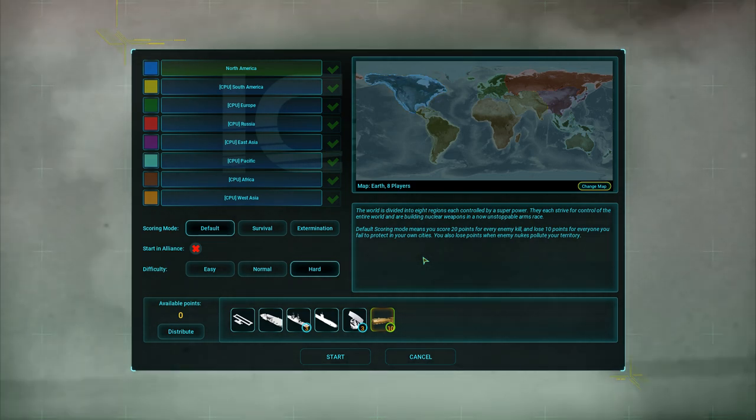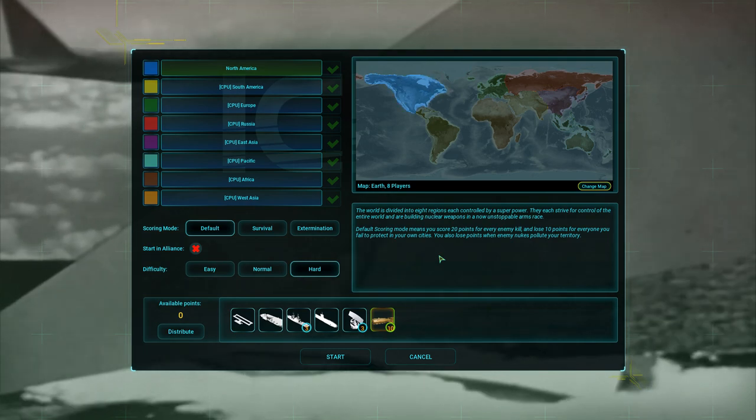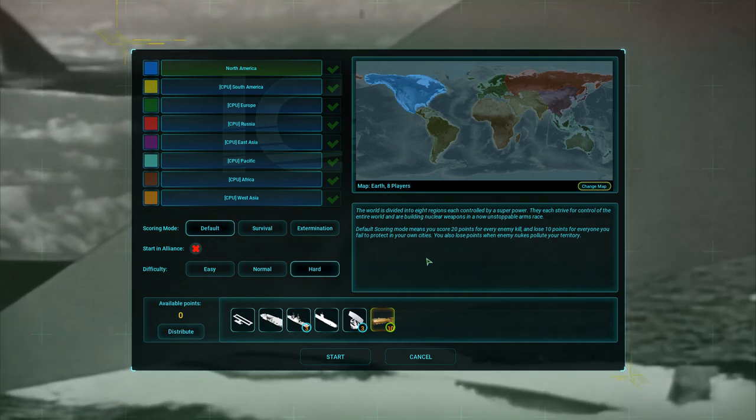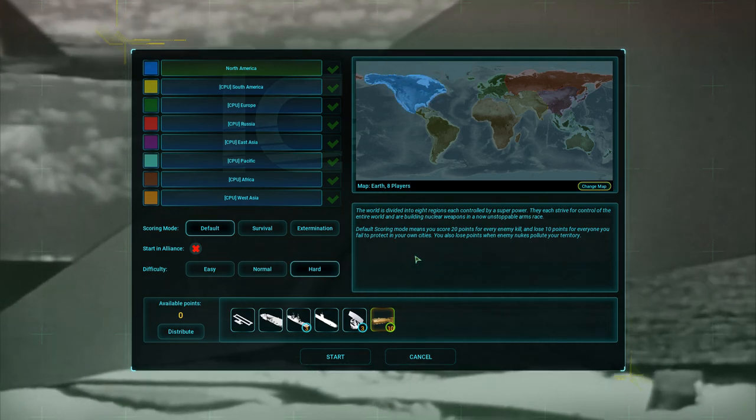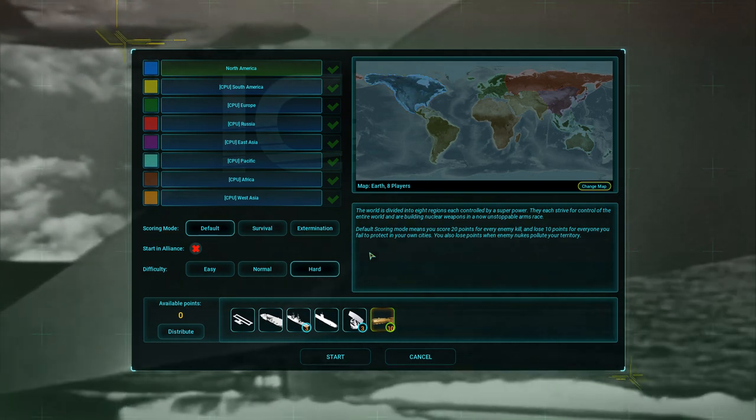The aircraft are going to be upgraded on the carriers, and the aircraft on the air bases automatically benefit from that as well. So the plan is: go heavy on air, first strike with carrier groups, second strike with bombers.